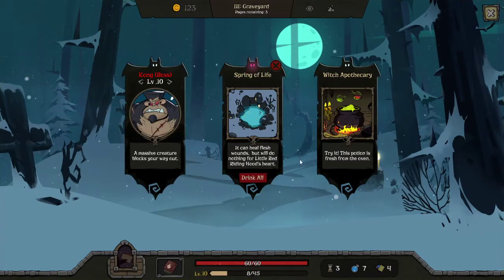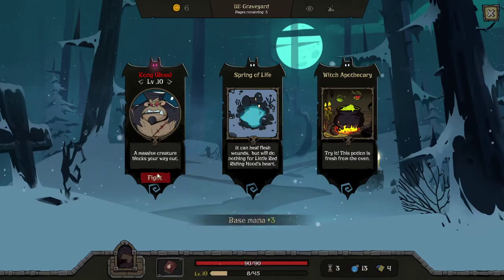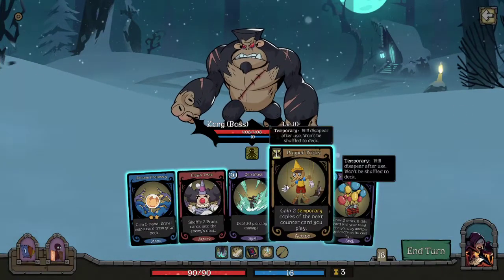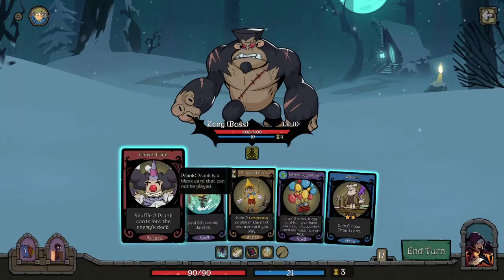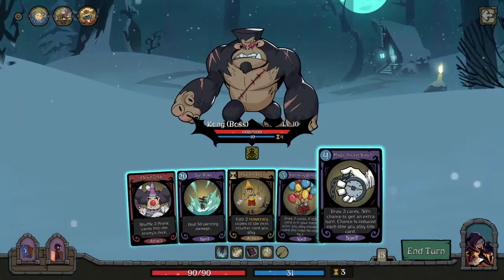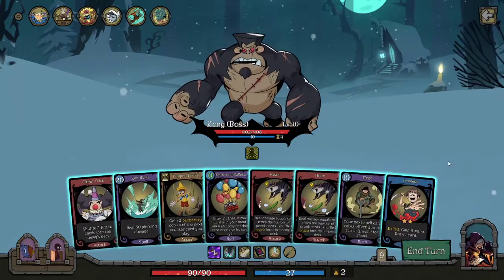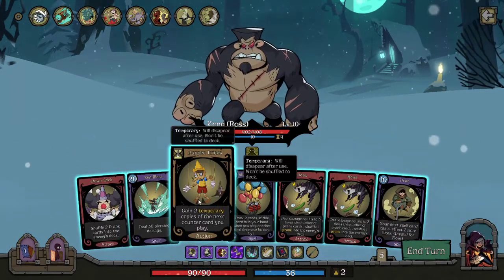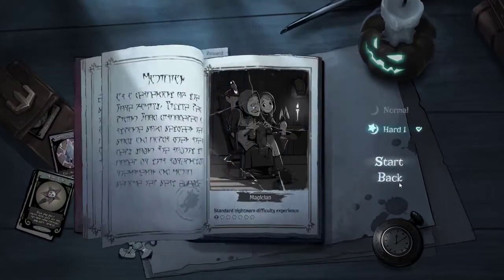Don't worry about it — is that a double spring of life? I didn't have to use it. The rest goes into mana. This guy gives me some money too. Maybe I could have gotten a little more health. I'm looking to combo puppet tricks with hoodwink and clown trick. We got it, we got it — oh god! Can't trick for all three — oh no! I can't accept this misery.